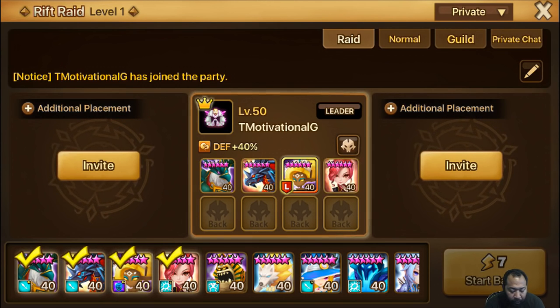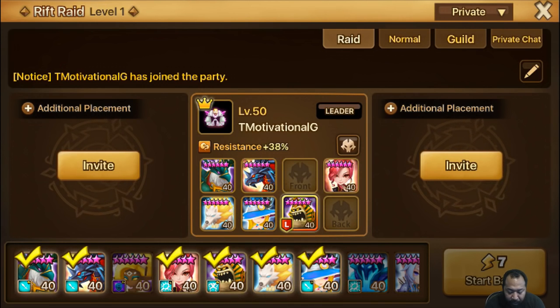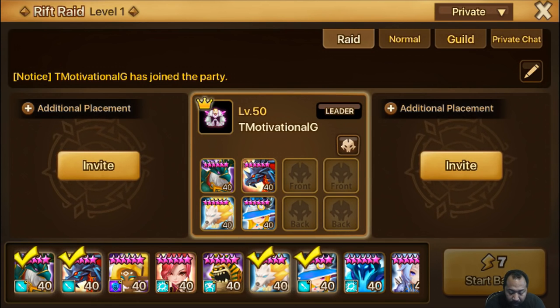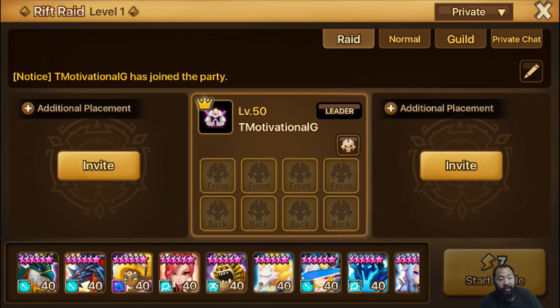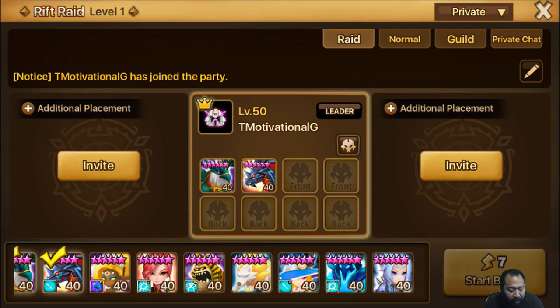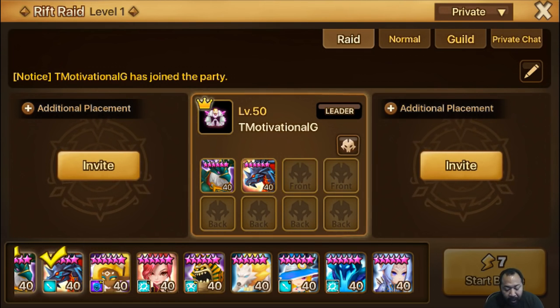You can do a bunch of different combinations: four in the front and two in the back, two in the front with four in the back, or three in the front and three in the back. The difference is you want your tankier units in the front, because the front units take the brunt of the damage. The more units you have in the front, the less damage each individual unit takes — four front divides damage four ways, three front divides it three ways, two front divides it two ways.